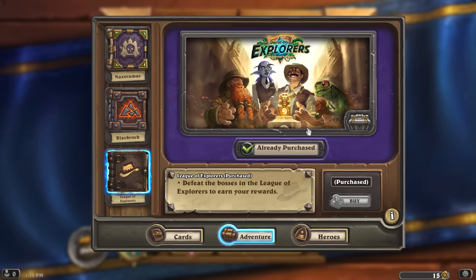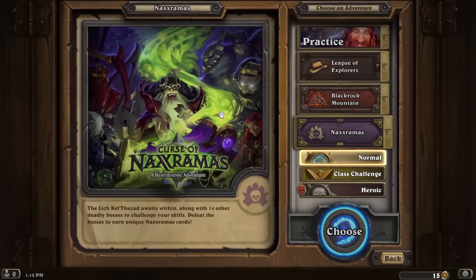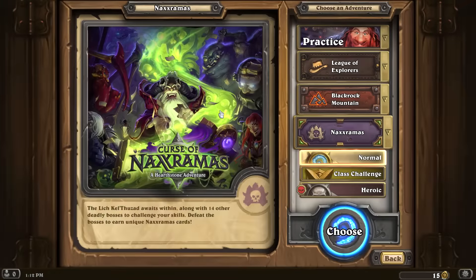If you go to Adventures in the store you can purchase the new expansion — the League of Explorers — which features these four characters, and one of them is a murloc, which is hilarious. We're going to defeat bosses in the League of Explorers to earn rewards. I really don't know too much about this adventure — I knew it was coming, announced at BlizzCon, but that's about it.